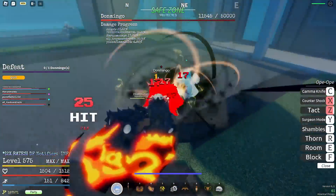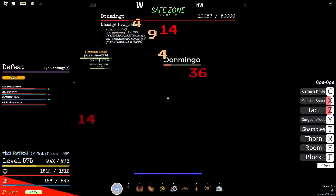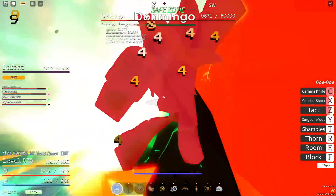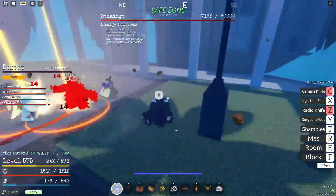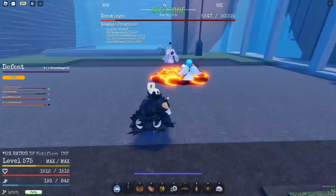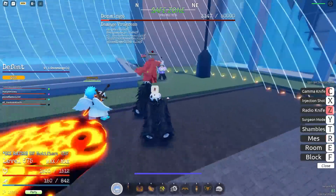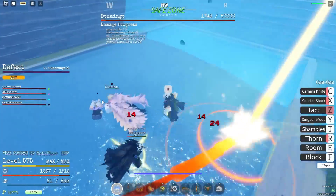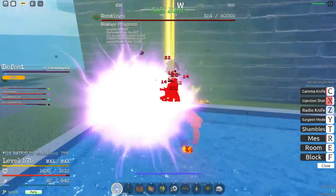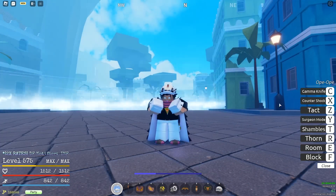Alright, here we go — Takt into Counter Shock, and we got our nice little combo off. That was some amazing damage. Right after this, Gamma Knife — got that boy in Gamma Knife too. We're shredding Doflamingo. Doflamingo is crying right now. Alright, Doflamingo finally died — we just beat him and we did get one of his drops, which is pretty cool. Anyways, that's gonna be it for this video. Hopefully you guys enjoyed — thank you guys so, so much for watching. Drop a like and sub, and see you guys in the next video.